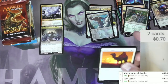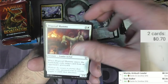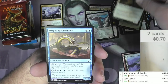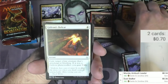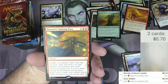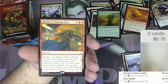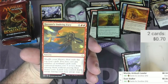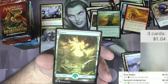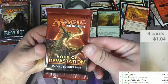Hour of Devastation is next. As I've been going through these boxes I've found some mythics, but I forget exactly what I got. Got a Camel, a Mummy, Open Fire, Bone Slasher, Seradon, Chandra's Defeat, Gideon's Defeat, Dune Diviner, and Hazoret's Undying Fury — a four-mana sorcery that shuffles your library, exiles the top four cards, and lets you cast non-land cards with converted mana cost five or less for free, but your lands don't untap next turn. Seems iffy — and it is: 34 cents.